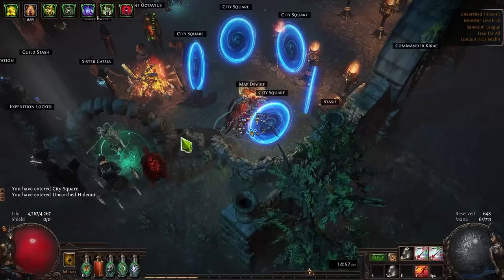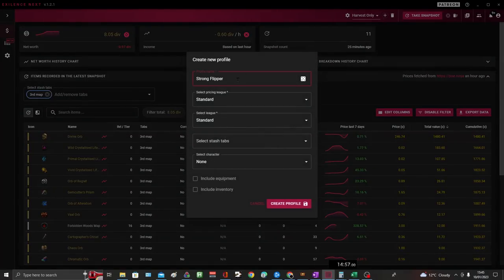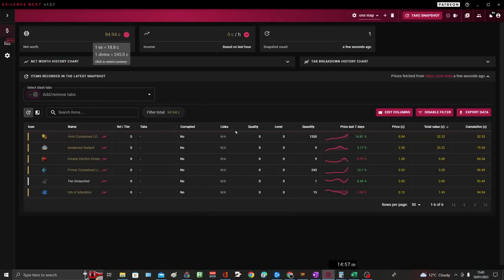That was quite a lucrative map - don't expect every map to be like that. For that one map we got nearly half a divine - 95 chaos worth of loot. Getting 1350 yellow is very unlikely, but that's over a quarter divine just in yellow life force, around 65 chaos with that alone. I've also got awakened sextants at 3.5 each, not 2.5. So this is probably more like 120 chaos just from that one map. But you will get maps where you get very little - no harvest, rubbish altars - so they obviously balance out. This is the sort of loot you're going to pick up from every map on average.